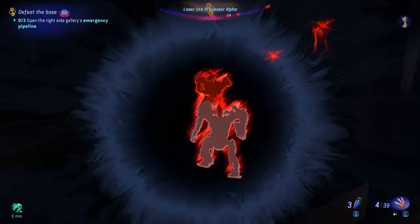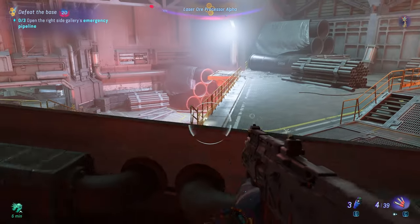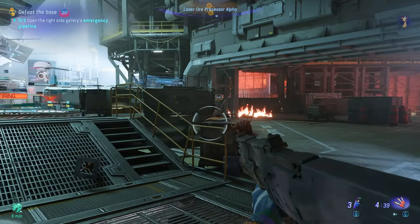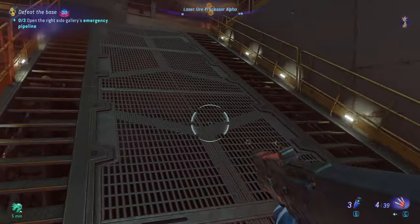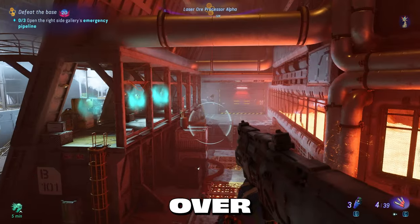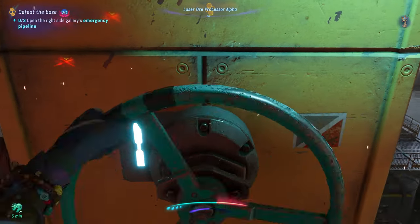Now we have to rinse and repeat — open the right side's three emergency pipeline valves. When the RDA are at a safe enough distance, jump out the right window, make your way to the right side of the room, go up the right ramp, and if needed hide in the right laser beam tunnel. When ready, make your way to the right wall and open the valves one by one — the laser beam will not stop, it will cut left or right, and it will damage you.